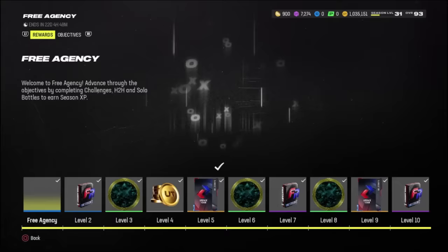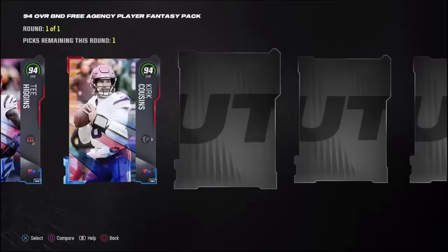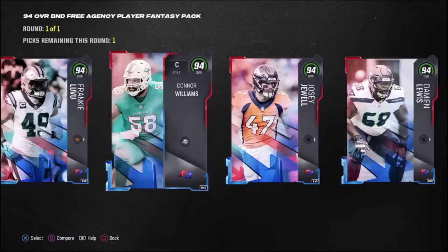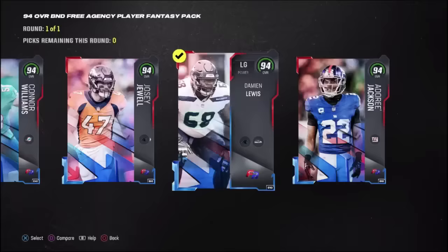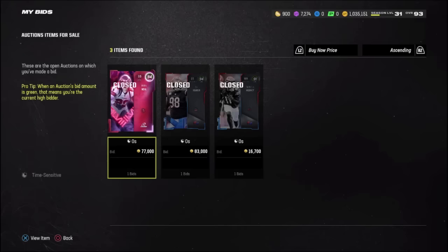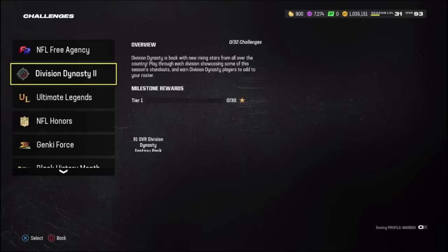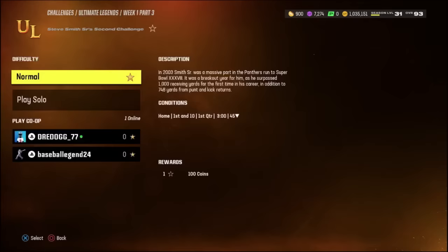To start off day four, we actually finished up the entire NFL free agency field pass, which gave us a 94 overall B&D free agency player. In this pack it had a ton of really good choices - we could have went tight end, defensive tackle, but we already kind of had positions like that, so why not go with the left guard? We needed offensive line and I don't feel like spending a lot of money on it. Then we also got this Ryan Neal for a fair price - he was going to sell for like 77K. Then we jumped back into challenges - I kind of wanted to fill out the ultimate legends to try to get one of the 98 ultimate legends. There's a Chad Ochocinco and a Bruce Smith, so we did a couple hours of grinding.